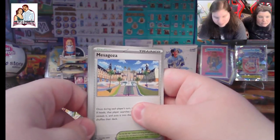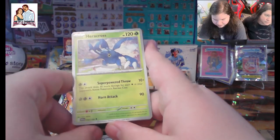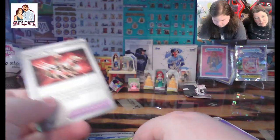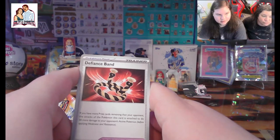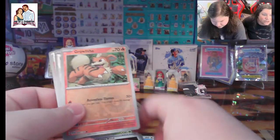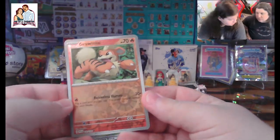We got a Mesagoza. Ooh, we got Heracross — that's a good one. We got a Defiance Band — a lot of those edgy teenagers must have that. Ooh, a reverse holo Growlithe — that's a good one. What's funny is in the game, a Growlithe can't actually wear one.